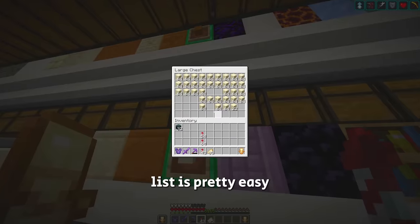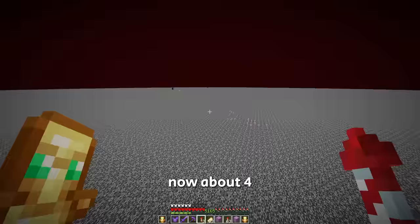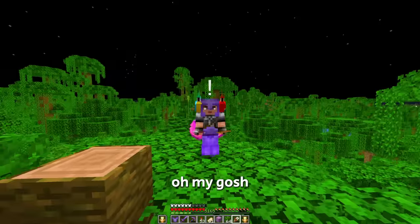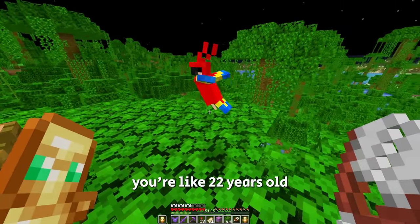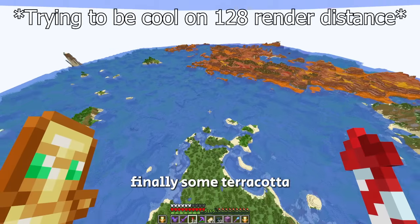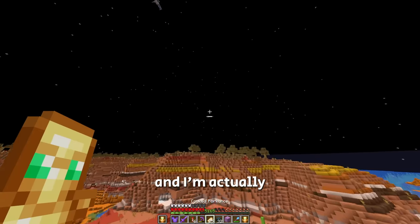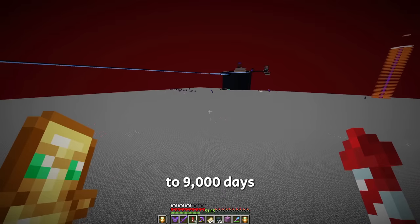The next item on the list is pretty easy — it's some sand. Then some ice. Now about four shulkers of jungle leaves. I remember taming these parrots like 8,000 days ago when I first started my world. You guys know you're like 22 years old. Then we need some grass, and some dirt. Finally, some terracotta from the Badlands biome. These are the main items collected, and looking at the day count, we're going to pause here with collecting the items because I'm about to stream to 9,000 days.